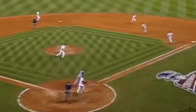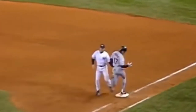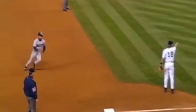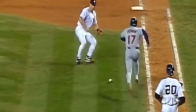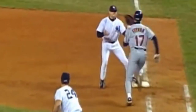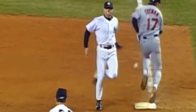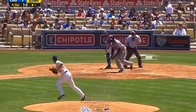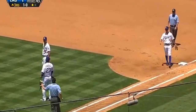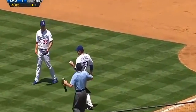Freiman squares to bunt and gets it down nicely. Martinez with the flip to first — safe. Now the Yankees are going to contend as the ball rolls away, gotten a bit of a late break — it's going to be a close play. Knoblock covers. The ball hits Freiman — there's nothing wrong with it. It started foul, then rolled fair. And the ball dropped by Adrian Gonzalez — that's something.